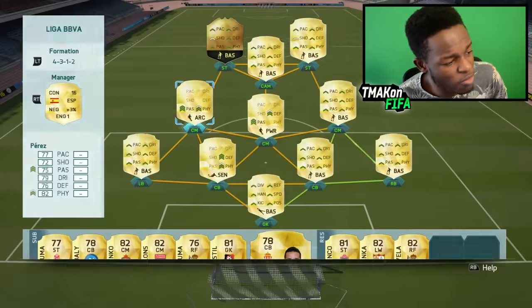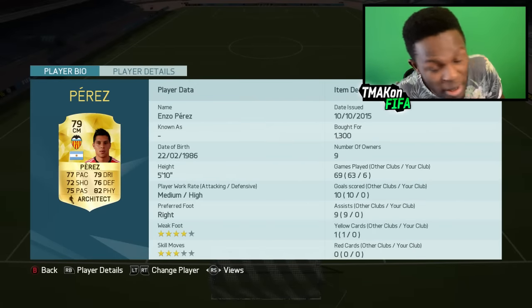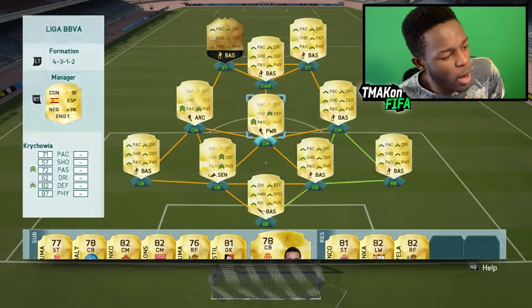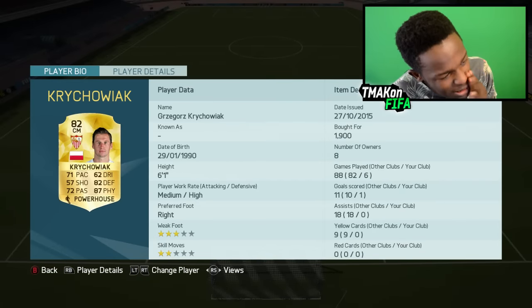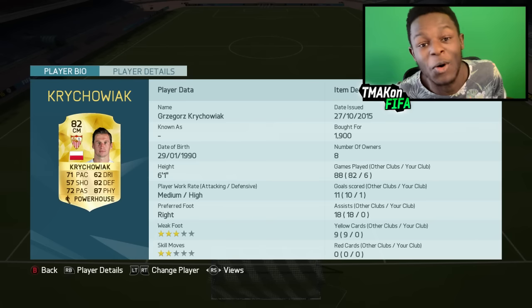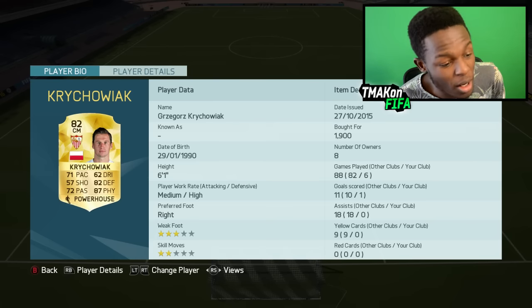Onto my first CM, we have Perez. Perez is a beast — 4-star weak foot, 3-star skill moves, which is alright. Cost me 1.3k coins, which isn't too bad. 82 physical, 77 pace — decent player. Next, we have Krai Wojciak. I can never pronounce this guy's name, but he's a beast. He's got 82 defending and 87 physical — this guy might as well be a centre-back. But he plays as a CM and is OP. Cost me 1.9k coins, mainly because I bought him with a CM card on him.